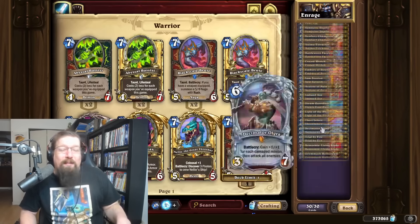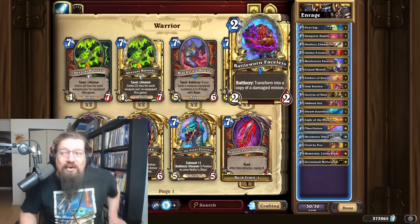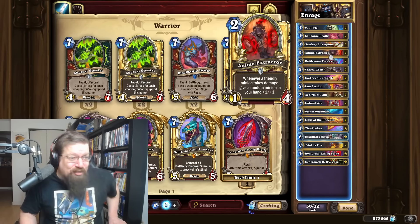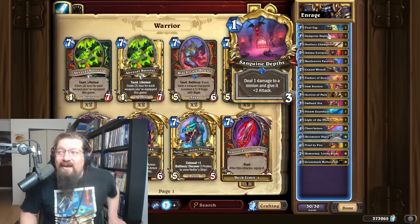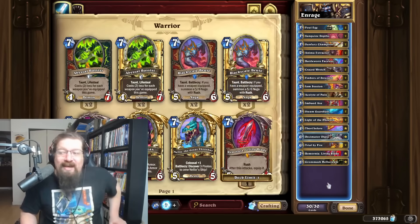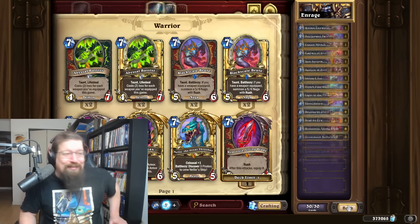I haven't mentioned warrior yet — the best performing warrior deck early on is Enrage Warrior. Druid and mage struggle pretty hard against this early game. Every time I recommend Enrage Warrior nobody cares, but I'll throw it out there. It has one new card — Battleworn Faceless — which can be really good copying something like a Crazed Wretch buffed up by Anima Extractor, or a Grom or Remornia. You've got Trial by Fire, the usual enrage package — Anima Extractor, Sunfury Champion, buff up with your imbued axe — and murder your opponent. It wins hard and loses hard. Accolade of Pain is in there too — four health is just ridiculous.